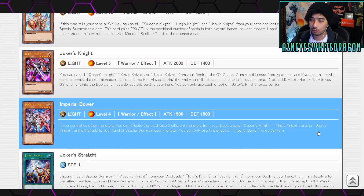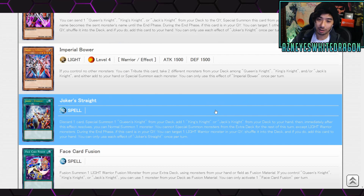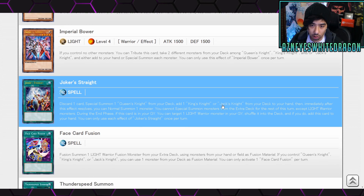Next card is Imperial Bower — Light Level 4 Warrior Effect, 1,500 attack and 1,500 defense. If you control no other monsters, you can use this card to take two different monsters from your deck among Queen's Knight, King's Knight, and/or Jack's Knight and either add them to your hand or special summon them. This is basically like a Rescue Rabbit for the archetype — that's really good for them. Effect is once per turn.